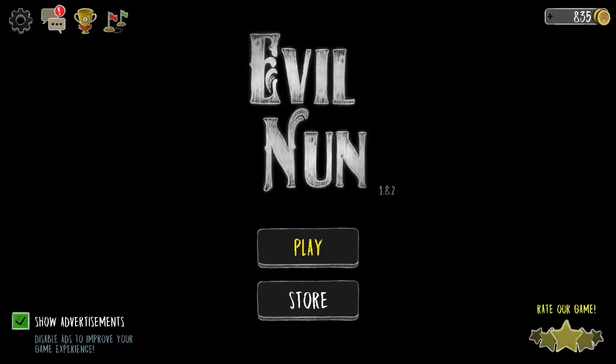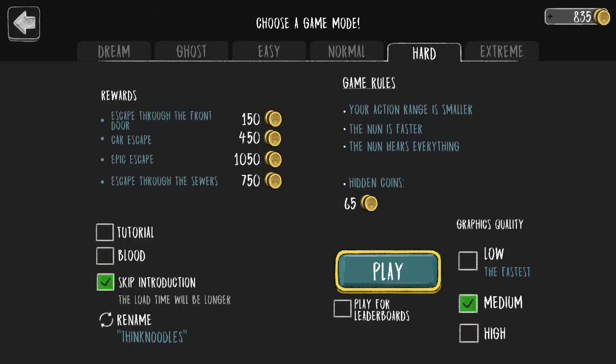Hello peoples, welcome back to another video on Evil Nun. Today we're going to be playing the Sewerscape one more time, because I figured out an easier glitch that allows you to take a minute of time off and speedrun it even faster. Let's just jump right into it, I'll show you guys.